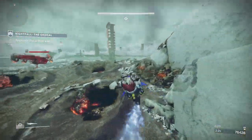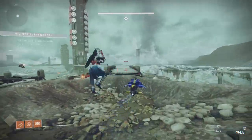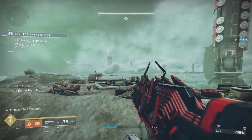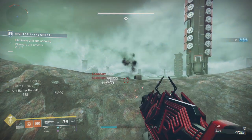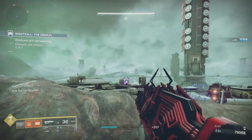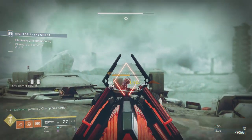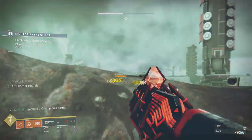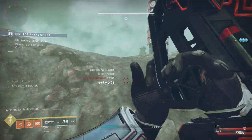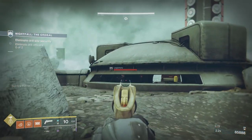There is one Barrier champion here that'll appear in the center. I always take the right-hand side first. Interestingly, one enemy jumped up and basically suicided into the boss's rocket — that's two fewer ads for me. Same approach: hold off, anticipate the shield break for a full reload. You can push back and deal with the ads first if you prefer — I chose to take the champion first so I have free reign to move around afterward.